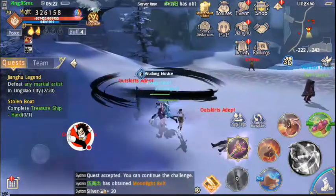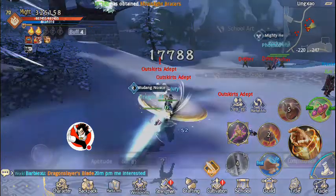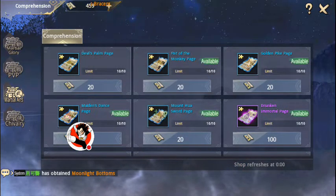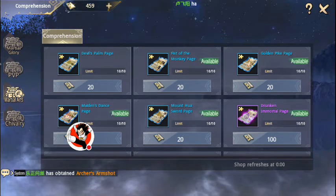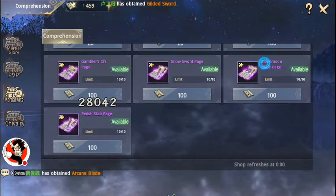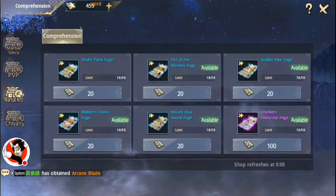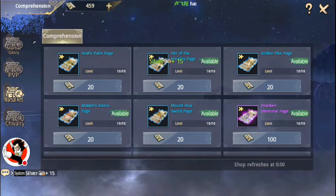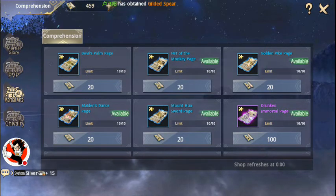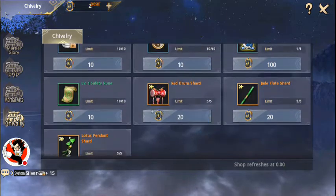You can come into Martial Arts and click on Comprehension, or go to the Woolen Arena Exchange. There are a couple different pages you can pick from. I use this method to pick up my Drunken Immortal pages and save them up. There is a daily limit, but it's an easy way to pick up pages and upgrade your skills. There's also Chivalry here which gives you different stuff.